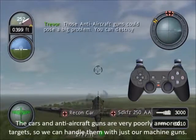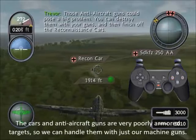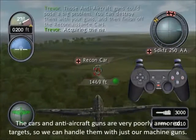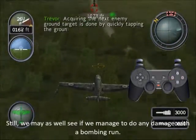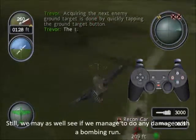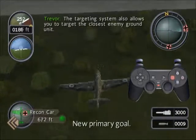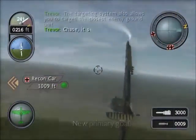Those anti-aircraft guns could pose a big problem. You can destroy them with your guns and then finish off the reconnaissance cars. Acquiring the next enemy ground target is done by quickly tapping the ground target button. The targeting system also allows you to target the closest enemy ground unit.